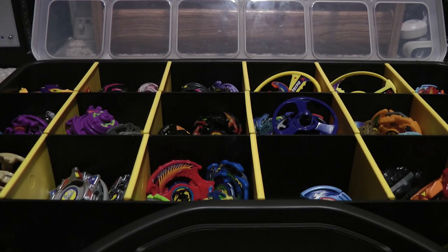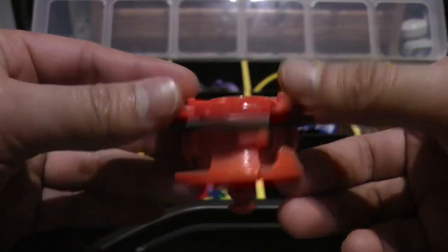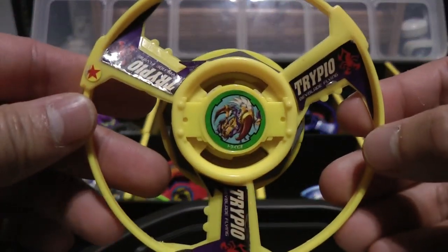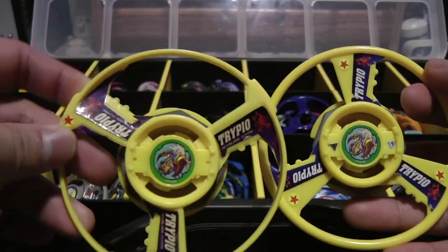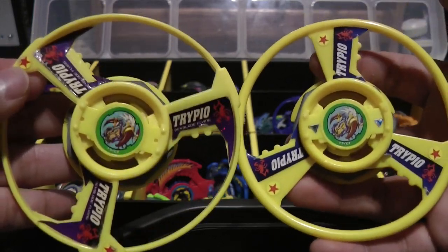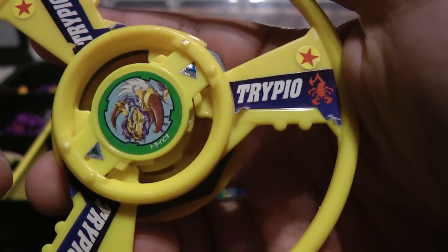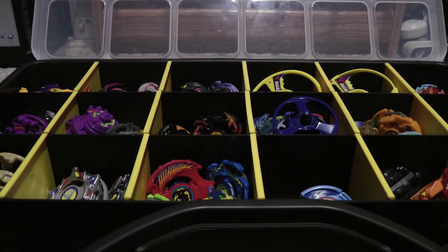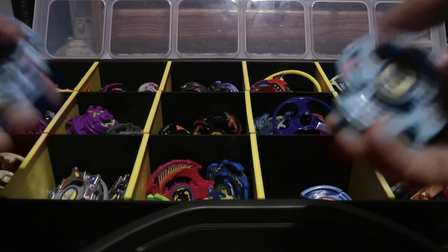Now moving on to the All-Stars. Here is Trigon 1, the Hasbro version. And last but not least, Trypio. Here's the Takara version of Trypio, which is completely different from the Hasbro version - it has these extra pieces and is shaped differently. The stickers are a bit different too - this one says 'Trypio Beyblade Flying' while the other just says 'Trypio.' That is it for the All-Stars. Now for the Majestics - here I have two Grifolians, one Hasbro and one Takara.